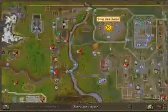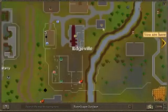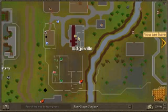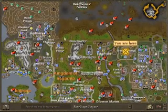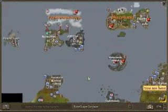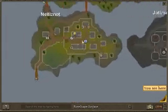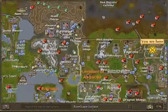The first place I would use is the bank over here near the furnace. They're really close, because making cannonballs takes a long time — about a minute and a half per inventory. The place I use is Neitiznot, because I didn't do the thing for Edgeville.